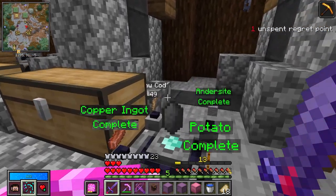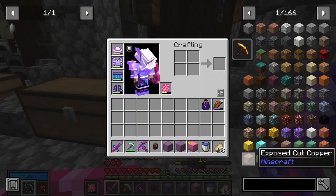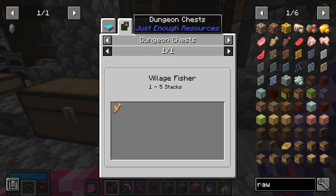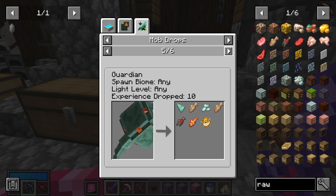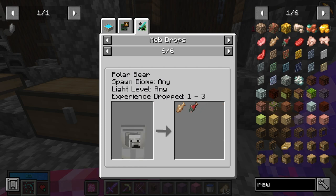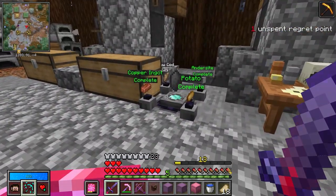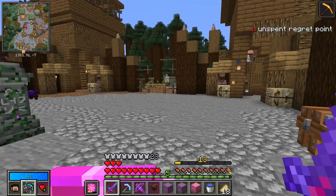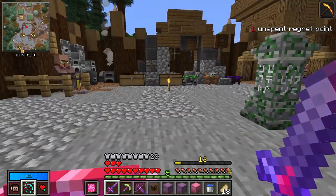All that's left to do is run this vault, but we need 49 raw cod. Is there an easier way to get raw cod than fishing or killing? Nope. I could kill penguins, cod, dolphins, or elder guardians. Looks like I need to go find 49 cod. I don't even have any. I suppose I could go fishing, but I really don't desire to fish for the next hour of my life.